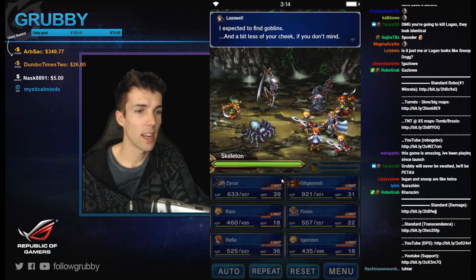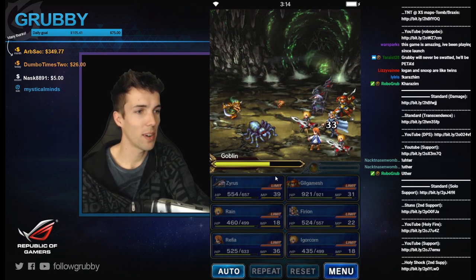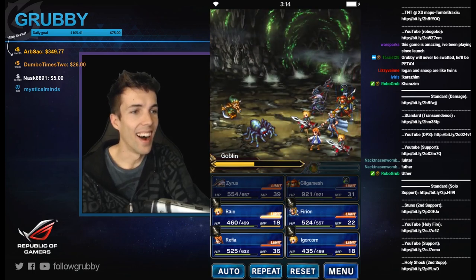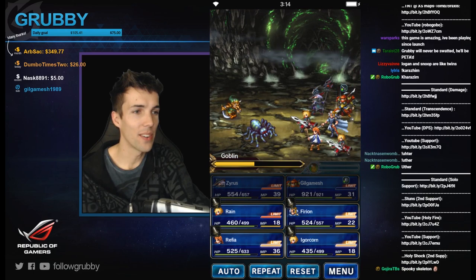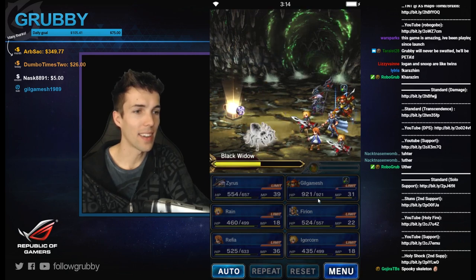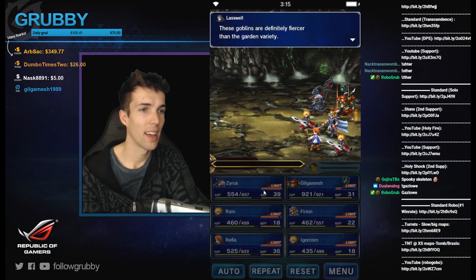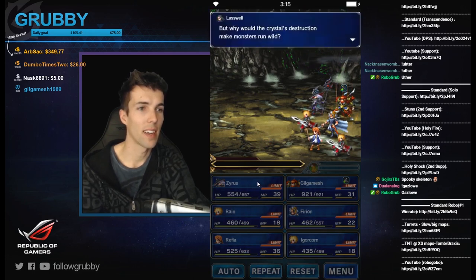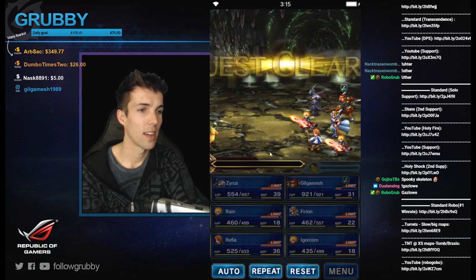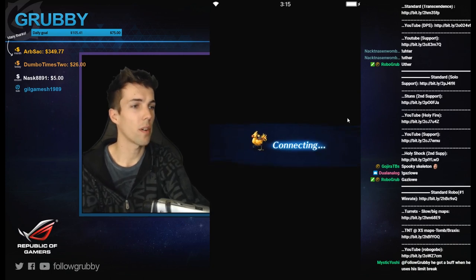More goblins, great — and a skeleton! Gilgamesh just subscribed with Twitch Prime — thank you very much, welcome! You weren't kidding when you said my Gilgamesh was a cool dude. He just transformed — I don't know what he did though. He does a lot of damage now, it's kind of like a preparation move. He got a buff when he uses his limit break, so he'll be stronger for the rest of the fight.